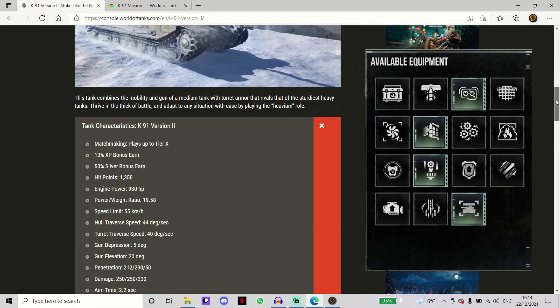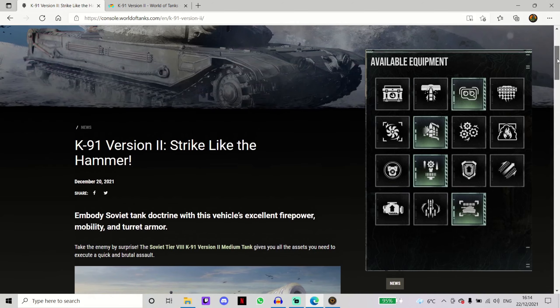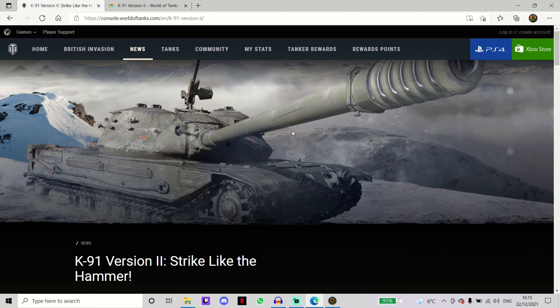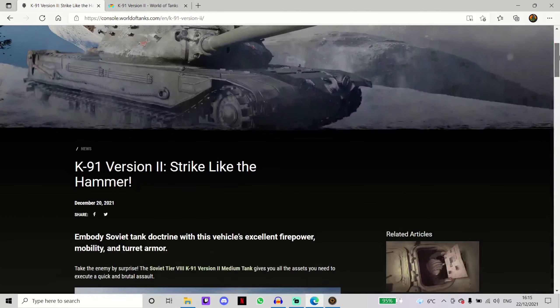For my equipment I use advanced loader, advanced optics, and gun stabilizer. On my commander I run sixth sense, born leader, rapid loading, steady aim, rapid aim, snapshot, running gun, situational awareness, and adrenaline rush — because this is my Object 140 crew and I want to maximize DPM even when I'm nearly out of health. For newer players, track mechanic, firefighting, or camouflage expertise might be a better choice. With my setup I have a concealment rating of 318 meters and a view range of 464 meters, which is really nice.